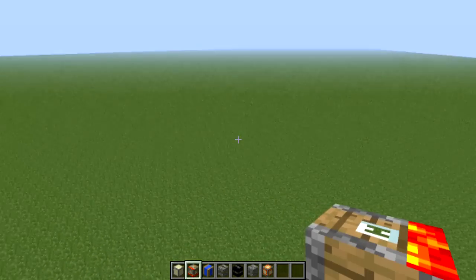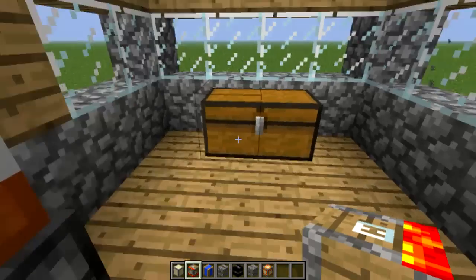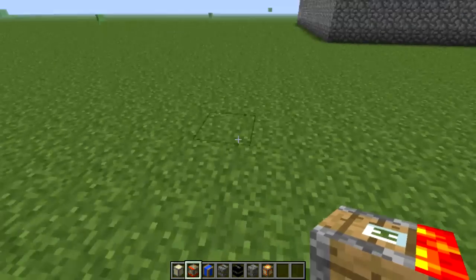Lava trap house — same as a normal house, when you walk outside there's lava.